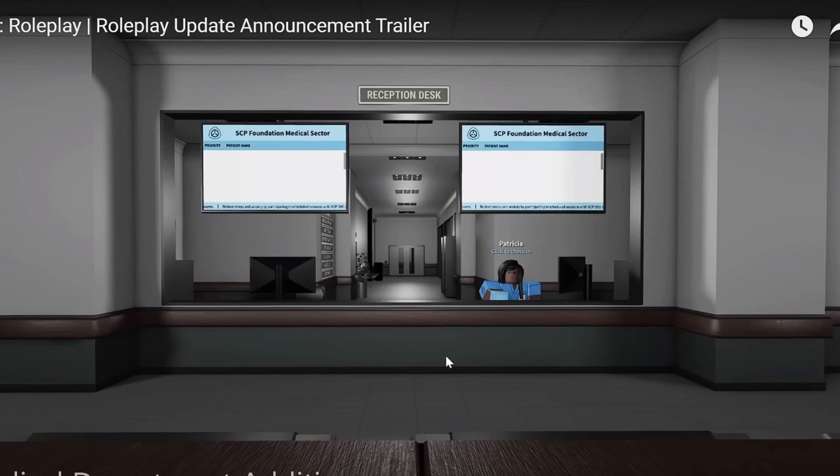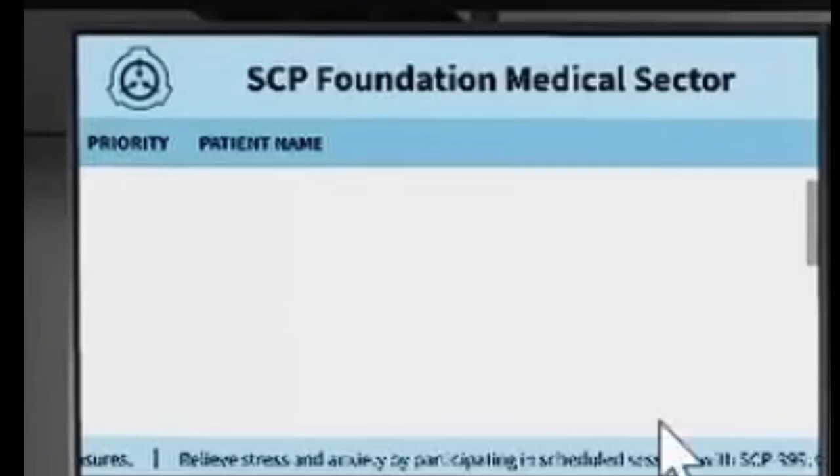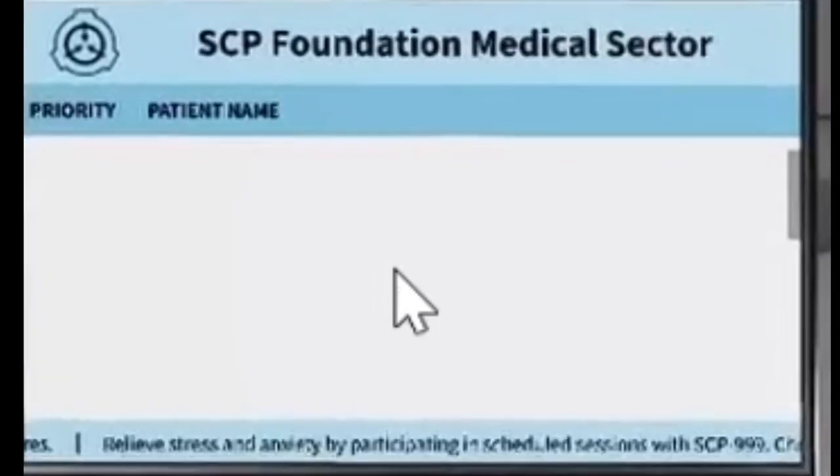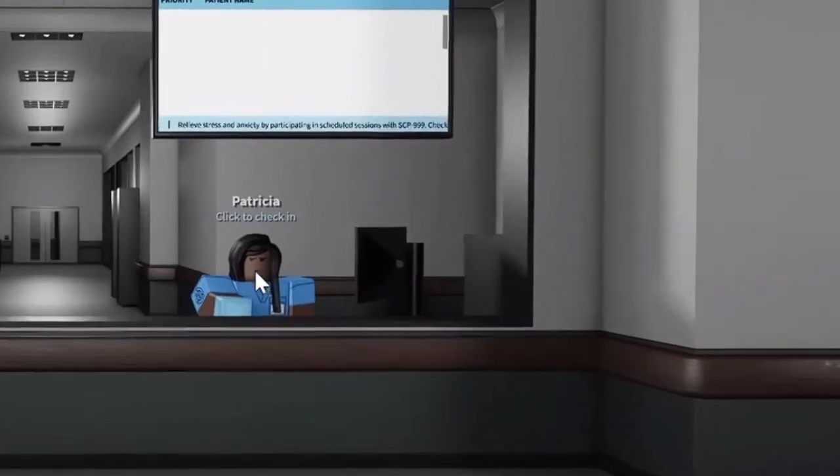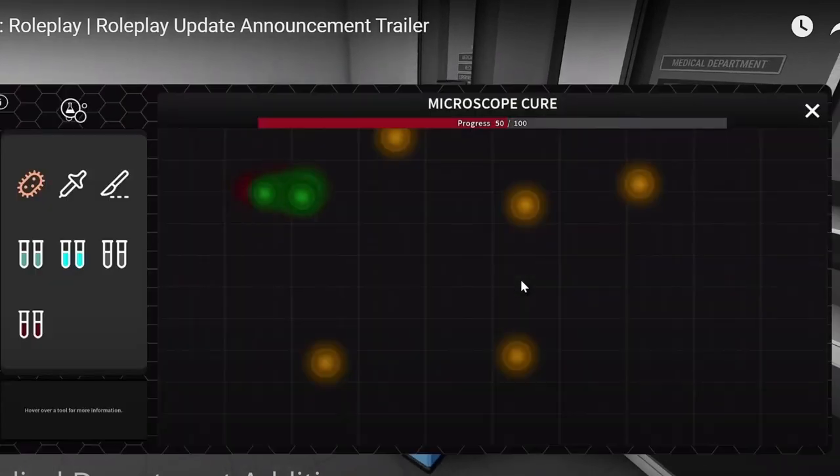There are two TVs, and one says 'Release stress and anxiety by participating in scheduled sessions of SCP-999.' There's an NPC where you can just click to check in — that's interesting. And you can also do research.